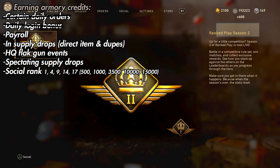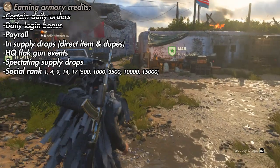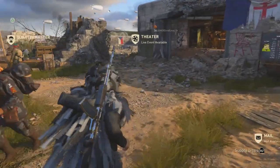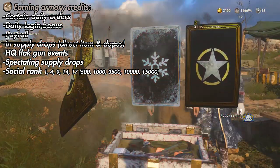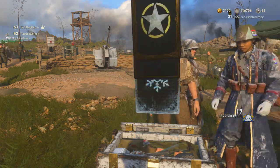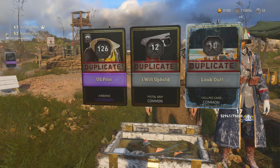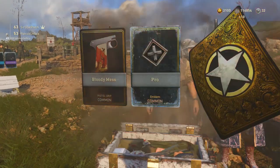Of course there's the daily login bonus - gotta keep the streak going to hold on to the 3x multiplier. Sometimes you could get the big 500 multiplied to 1500, but I don't know if I've ever gotten that. Payroll, absolutely, every 4 hours - very easy to hit that at least twice a day. You'll also be getting credits in supply drops from duplicate items, and you can get them directly as an item. They introduced the common and rare versions for 10 and 30, and more recently added 90 for legendary and 270 for epic - all very depressing and insulting amounts, but you can't control that.